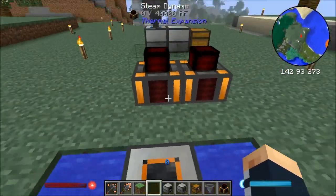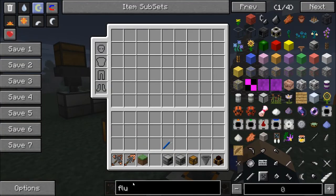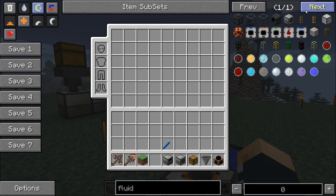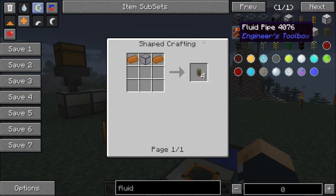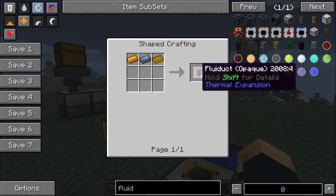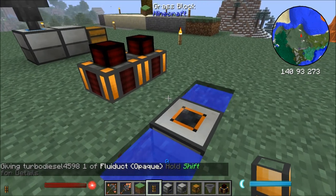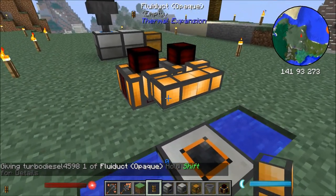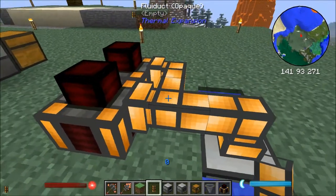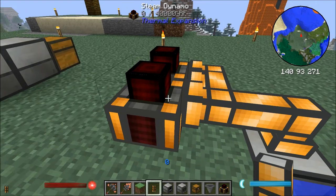But now we need a way to transport this water to these two dynamos, and the way we're going to do that is to get some fluiducts. There are two types of fluiducts — in fact two types of pipe in pretty much all of the expansion stuff, except for power which is a little bit different. There's normal fluiducts but that requires some hardened glass which we haven't got to yet. But we can make some fluiducts opaque, which requires a bit of lead and copper. These are actually better for servers because they don't render the liquid. You can see it's definitely transporting through the pipes into the steam dynamos — you can see the steam dynamos are filling up with water, so we don't have to do it manually ourselves.